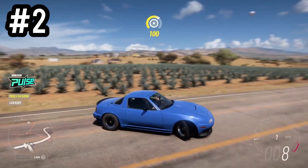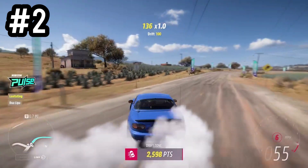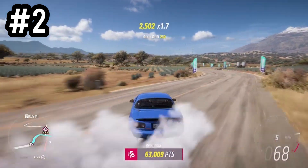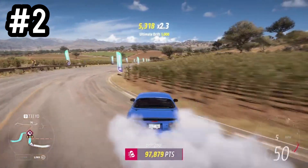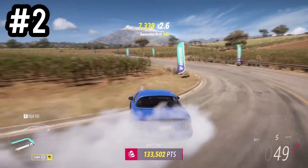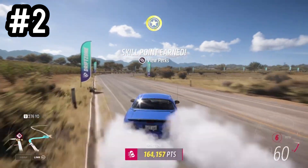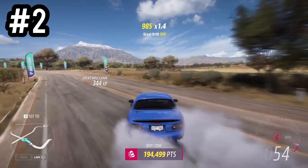Next up in place number two we have the Mazda Miata. A lot of people might be surprised — if you played Forza Horizon 4 or 3 and used this vehicle, it didn't used to be the best at drifting. But with this tune the drift car is absolutely insane and personally one of my favorites. Each of these runs is just one attempt, so the points can obviously be maximized a lot more than what's shown in the video, so I wouldn't base it purely off the points since it's different vehicles each time and they all handle differently.